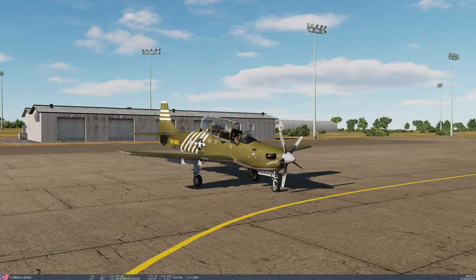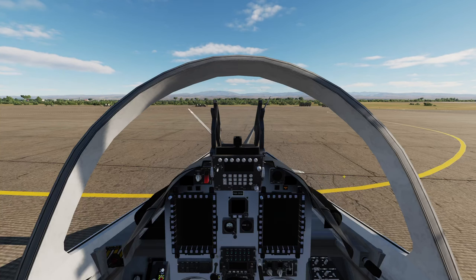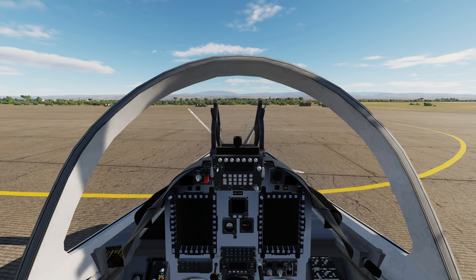It has an EGI — a blended GPS and INS — as well as a standalone GPS receiver. It has all the radio navigational aids: VOR, ADF, and so on. It's nicely modelled, particularly the systems. The authors have taken great care in simulating the systems. The flight model is only SFM — a simplified flight model — but it's perfectly serviceable.